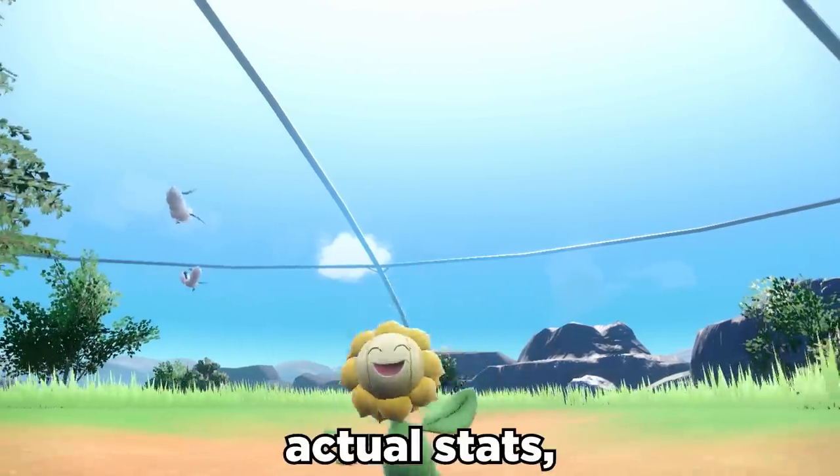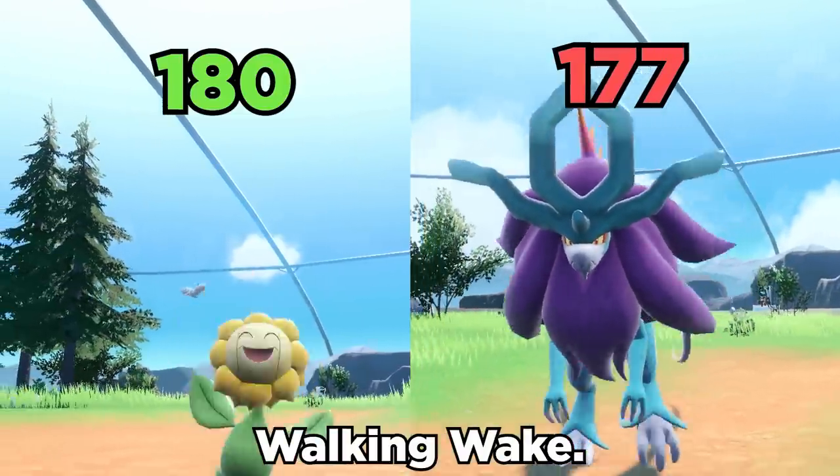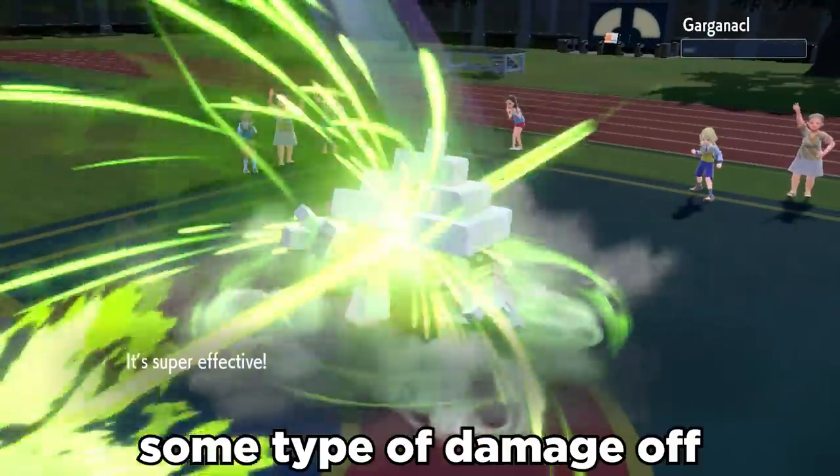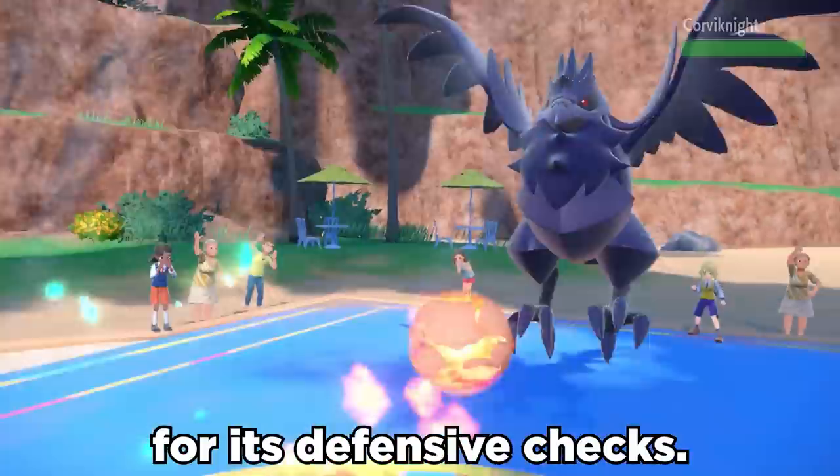Fun fact though, since Chlorophyll doubles actual speed stats, if you're running Timid max speed, in the sun it's actually faster than things like Walking Wake. If you're crazy enough, it can get some type of damage off with Solar Beams in the sun, paired with Fire-type Weather Balls for its defensive checks.